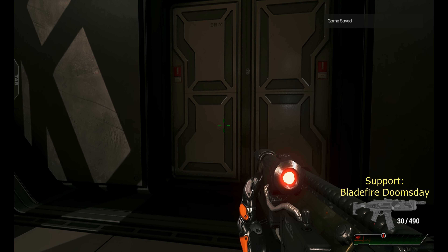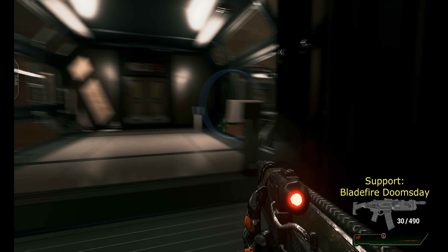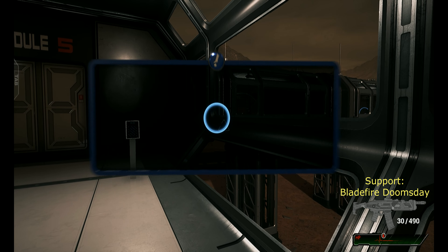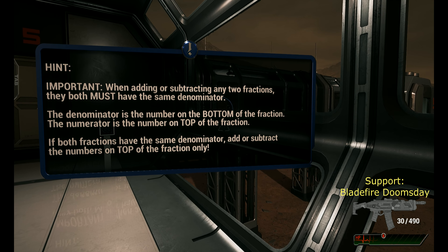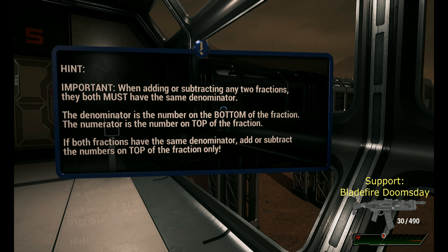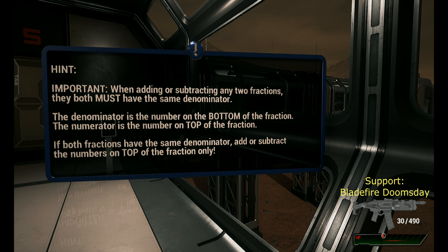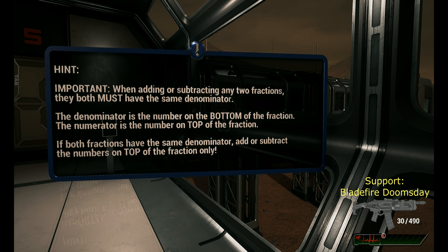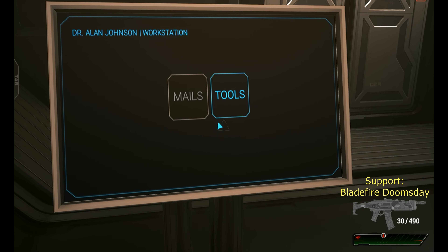Get my gun, I'm ready. Save. There's some shit hiding behind the corner — better not be hiding there. Important: when adding or subtracting any two fractions, they both must have the same denominator. This is a serious math game right here. The denominator is the number at the bottom of the fraction; the numerator is the number on top.